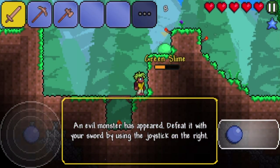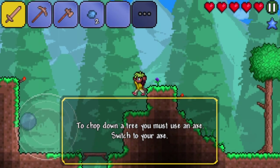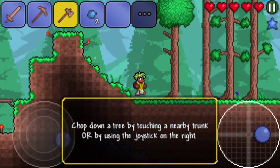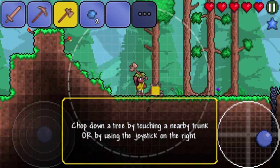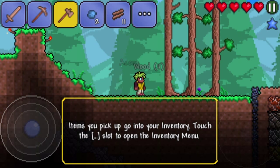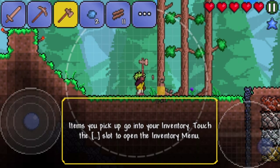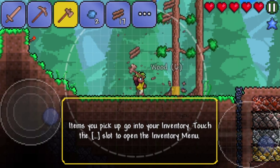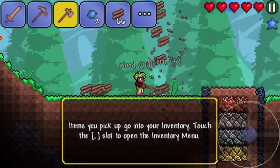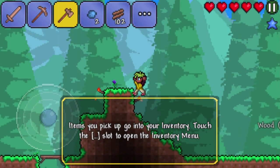Die, you slime! To chop down a tree you must use an axe. Switch to your axe. Yeah! Screw the environment! They go into your inventory. I wanna chop down all the trees! Holy crap! That's so much wood!